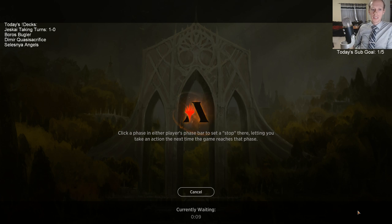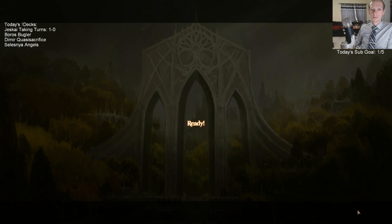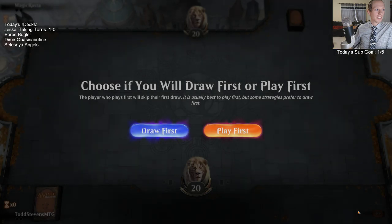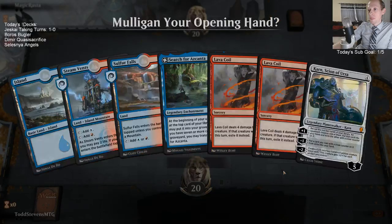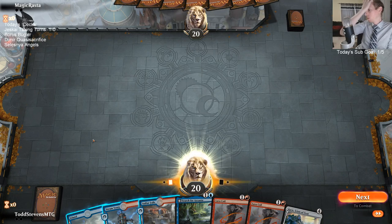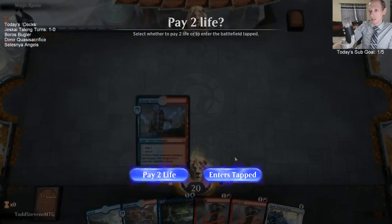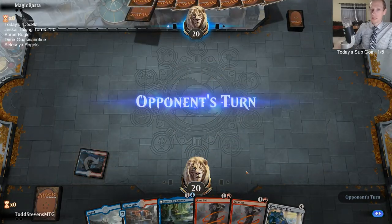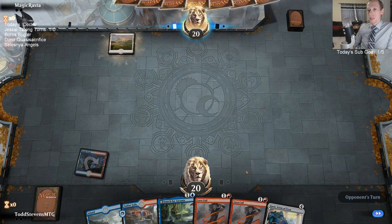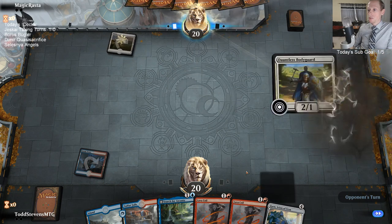This deck feels pretty good - exactly what we were trying to accomplish with combining the blue-white and the red-white decks that we had played previously. Dimir is hard for Jeskai - that's true. Blue-black-based decks are good in control mirrors for sure.